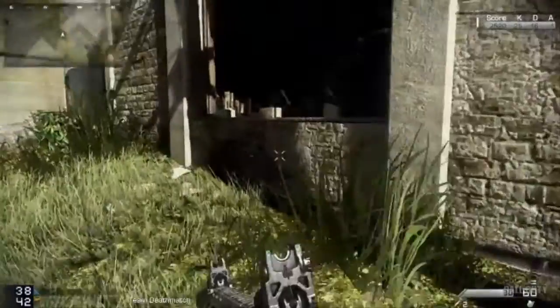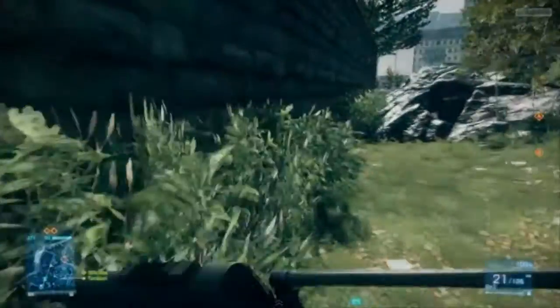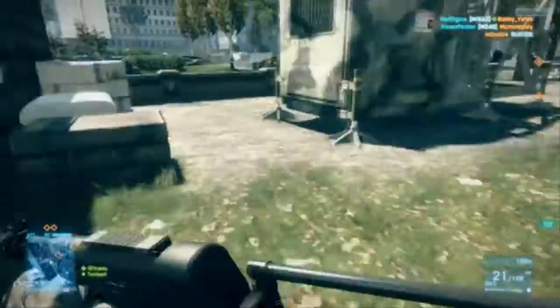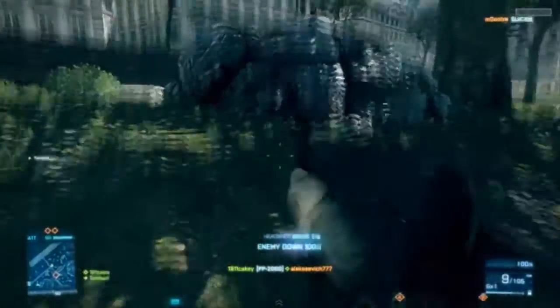The quote-unquote new vaulting feature has been implemented into Call of Duty Ghosts. Where have we seen this before? Battlefield 3. Here's some Battlefield 3 footage and to me it looks a little smoother in Battlefield 3 — it looks a little bit better.